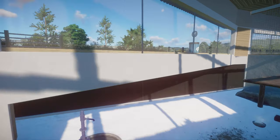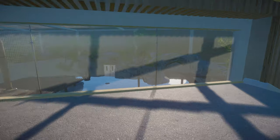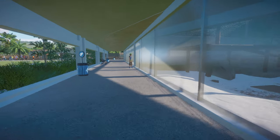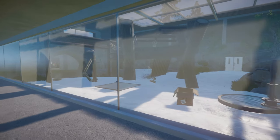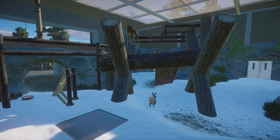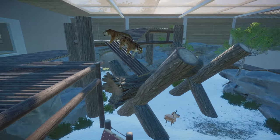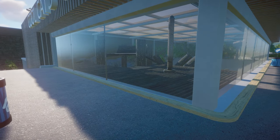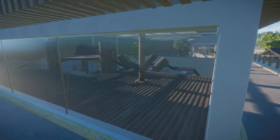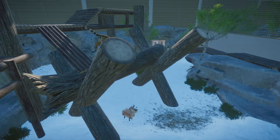Moving along, let's take a look at the Siberian tigers — similar concept here, same as the snow leopards. Big difference: the tigers have a climbing need whereas the snow leopards actually don't, so there's a lot more climbing stuff in here for them. Siberian tigers are a confident animal so there was no need for any of the privacy measures, and I've got some of the walkways and upper levels right up against the barrier so you get a great view of the tigers without them being bothered.